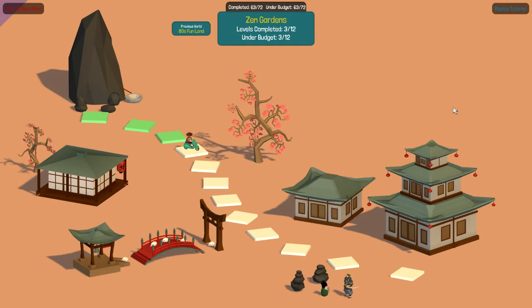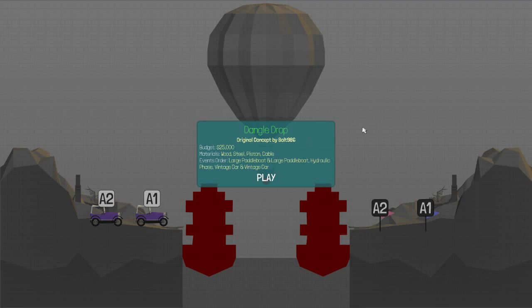Hey everybody, this is Ben and welcome back to Poly Bridge! We are continuing our journey through the Zen Gardens where our calm and collected exterior is continually tested by increasingly impossible bridge situations. So we're moving on to level number four, Dangle Drop, $25,000 budget, two large paddle boats, and two vintage cars.